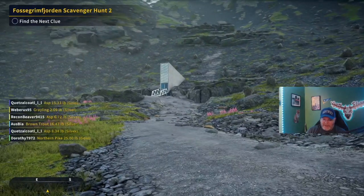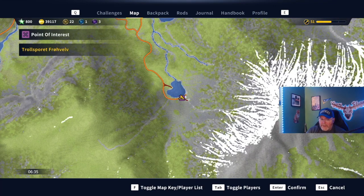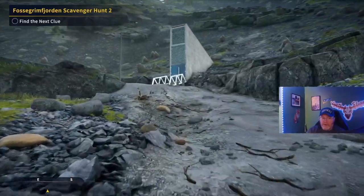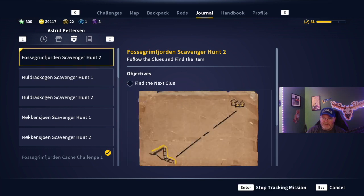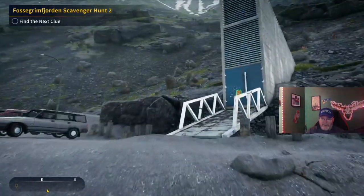You can see it as soon as you spawn in at the point of interest — Trost for it Roll Valve. As soon as you spawn in you can see it glowing right there. This is the first clue to Fosgrim Fjorden Scavenger Hunt 2. This is the first one we haven't found a clue for yet, so as soon as you pick it up at one of the outposts — I always pick up every single mission at all the outposts — if you have it, you've already picked it up. This is the very first clue; I have no clue where the rest of them are.